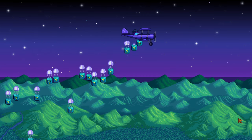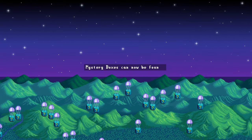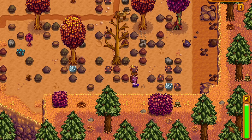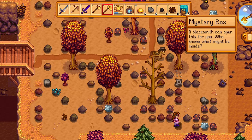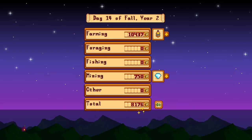Mystery boxes are now introduced in the 1.6 update and are hidden all over Pelican Town. There are different ways to find mystery boxes, and if you find one, break them open at the blacksmith shop, just like you would a geode.